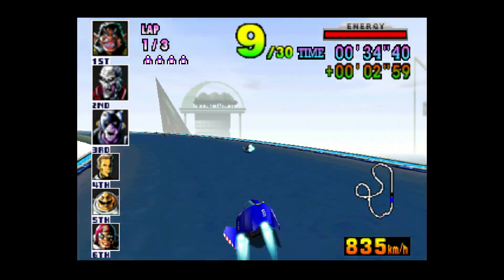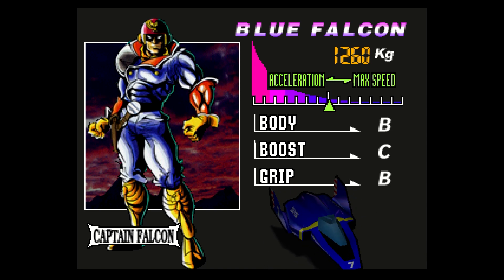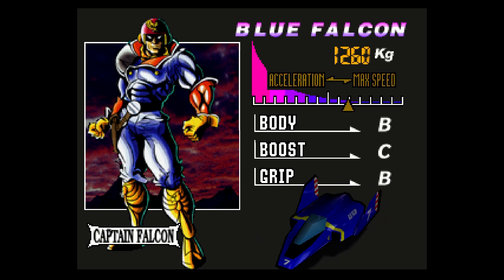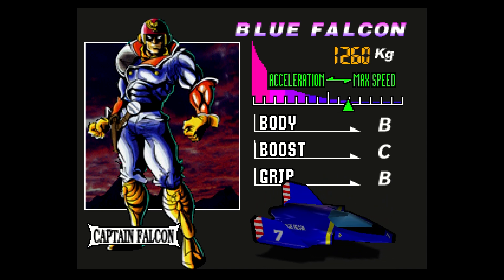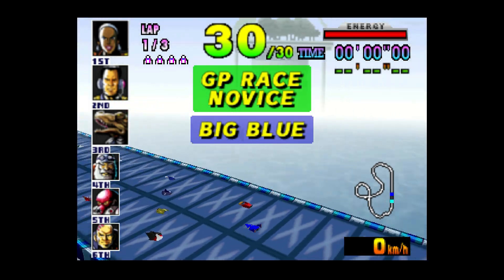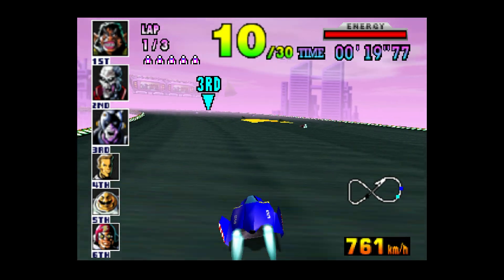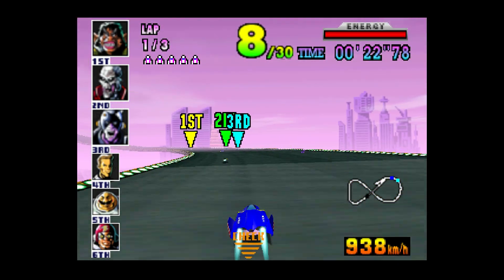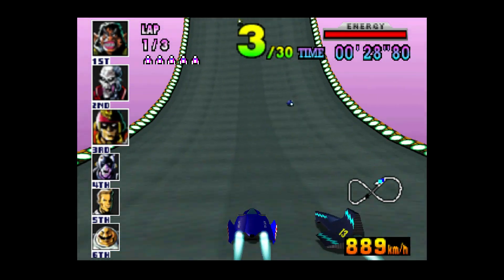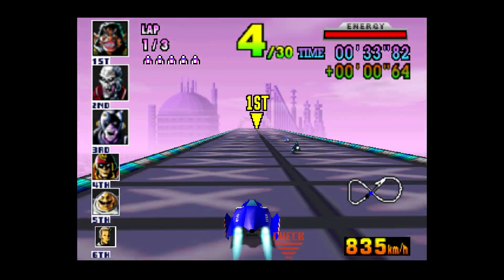F-Zero X also lets you change your setup. You can either go for more downforce, which allows you to accelerate faster at the cost of top speed, or add less downforce for a higher top speed at the cost of acceleration. Each car also has its own stats, where one could have better boost power and handling while another could have better top speed but lower boost. It's not the deepest, but it's still cool to have. F-Zero X is still really fun, and it managed to sell 1.10 million copies. It also has more tracks compared to the previous F-Zero, which is always good.